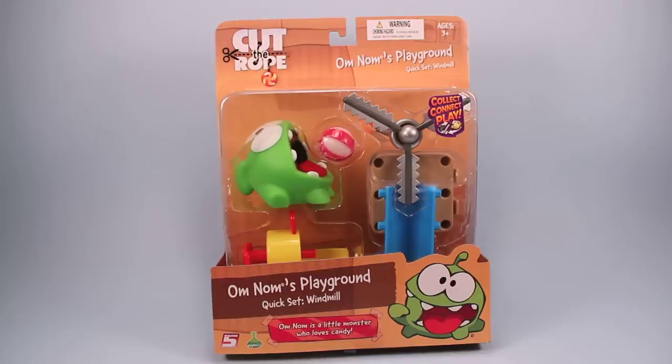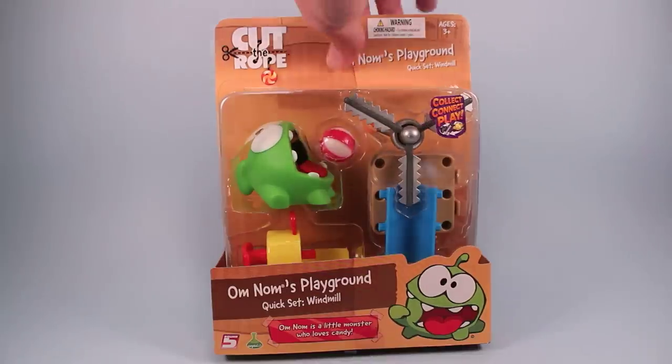Cut the Rope Omnom's Playground Quick Set Windmill — or should they call this Windmill of Death? Look at the spikes on that thing. This is a neat little quick set to build and have fun with.